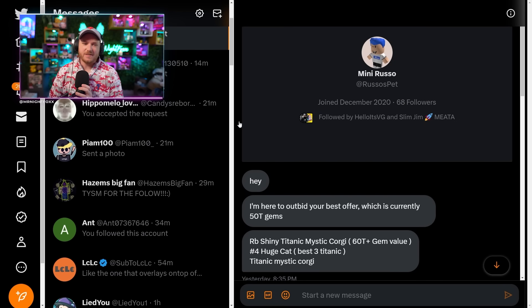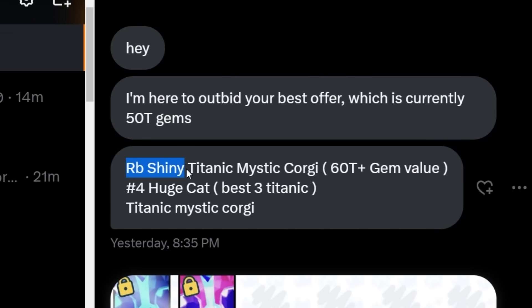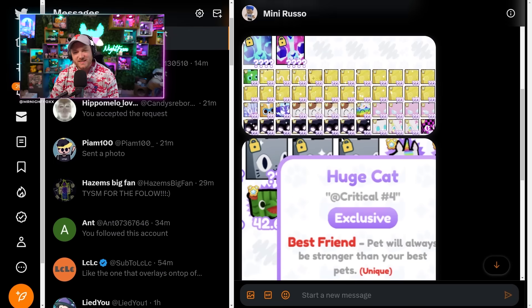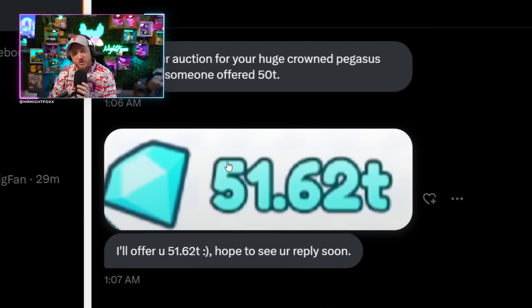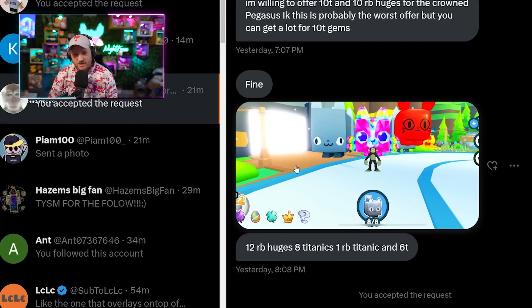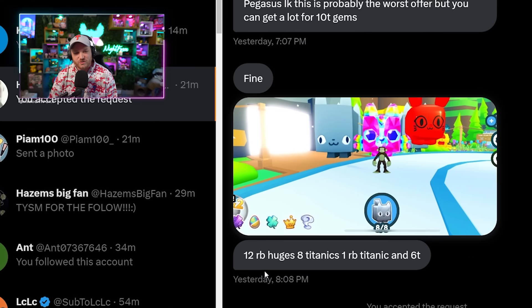So I've narrowed it down to three offers: the Rainbow Shiny Titanic Mystic Corgi plus the number four cat, the straight 51.62 trillion gems offer, and the eight Titanics plus one Rainbow Titanic plus six trillion gems offer. I'm going to talk to them off camera and see if I can find somebody who will actually outbid the other one, and I'll get back with you as soon as I have a winner.